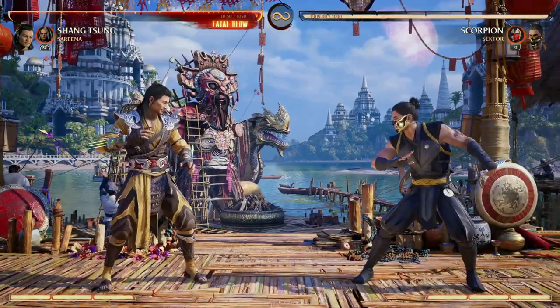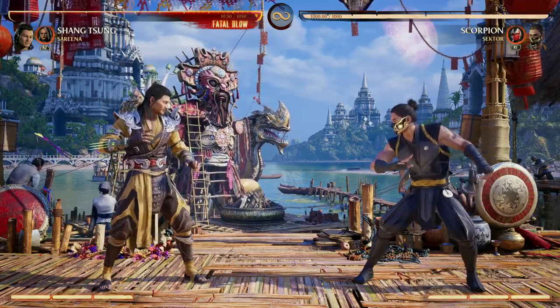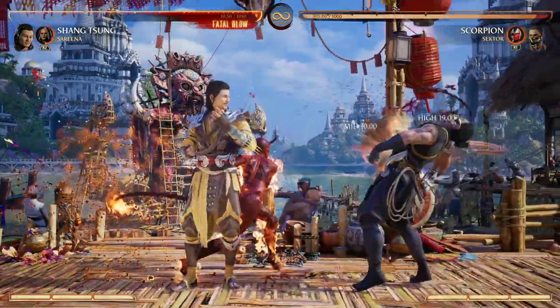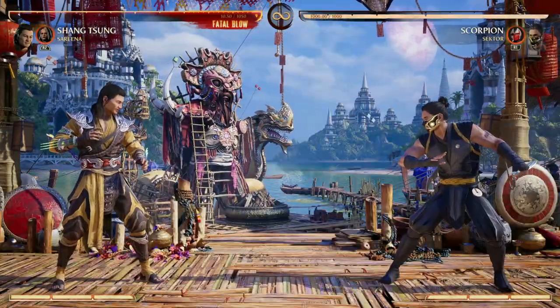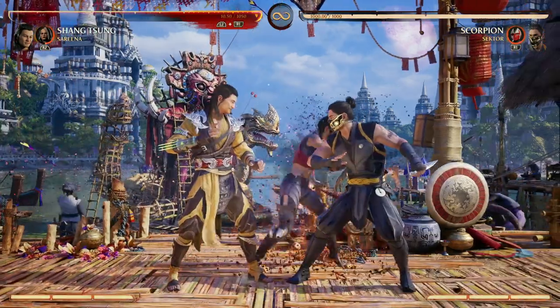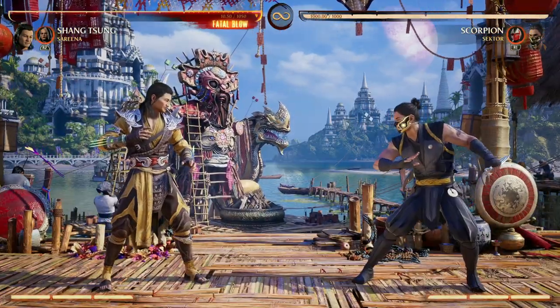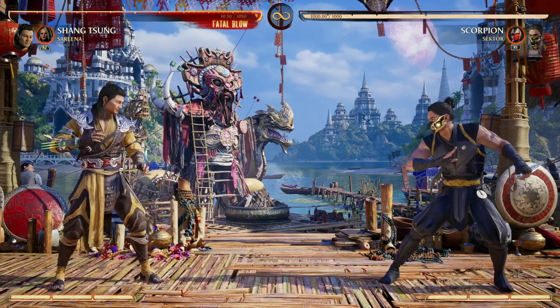During Serena's bad cameo, you have that quick second to morph into your opponent, which as a Shang Tsung player you really need. Serena gives Shang Tsung some really good tools: time to morph, combo extension, and meter depletion. As a sorcerer, it kind of makes sense that Shang Tsung would have that kind of move, and it just goes really well with his aesthetic.